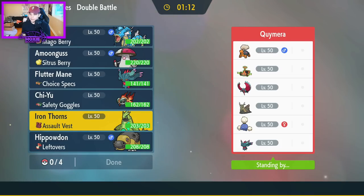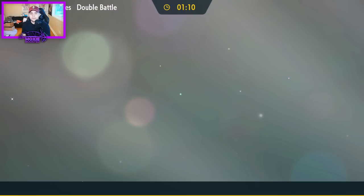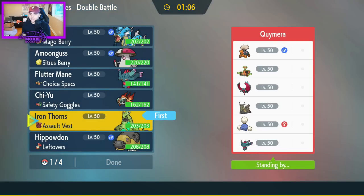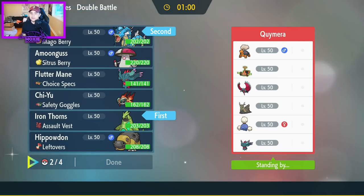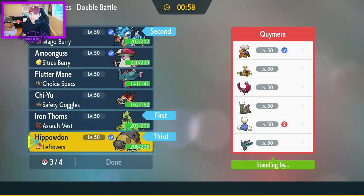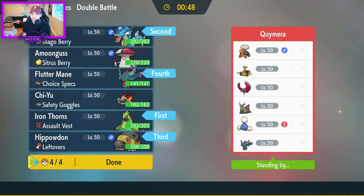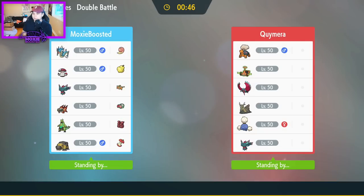I think I get a lot of value out of the Thorns here. Rock Slide is really solid on this team — they have literally no Iron Thorns answers. I can Tera Grass and lead off with Hippodon as well. That helps out quite a bit, or we can bring Hippodon in the back — that's super helpful. For my last mon, Scarf or Specs Fluttermane is perfectly fine. Let's do it.